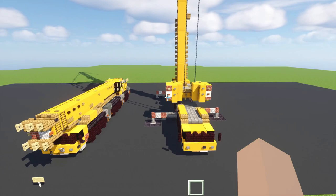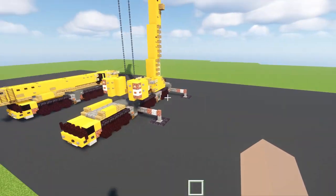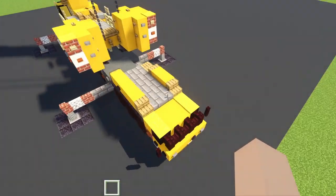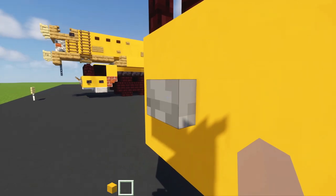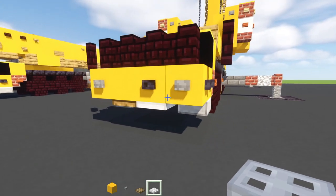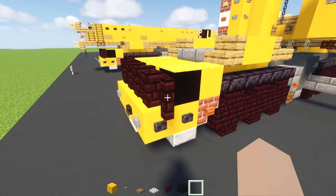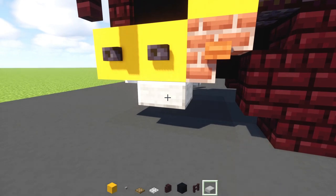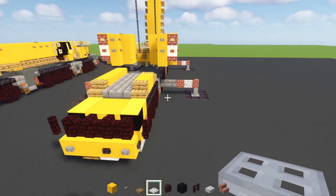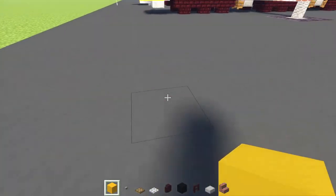First off we're going to make a base model, so depending on which one you want to build, we're going to start off with the first base. Let's take out some materials: yellow concrete, stone button, oak trap door, iron trap door, nether brick wall, black concrete, nether brick fence, smooth stone slab, and wreck stairs - that's all we can carry for right now.